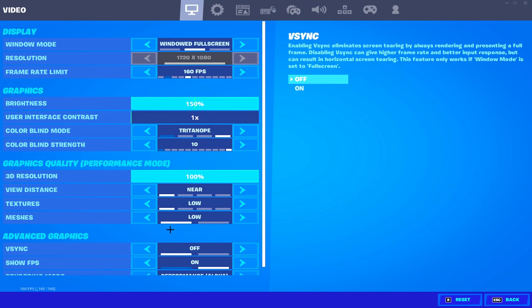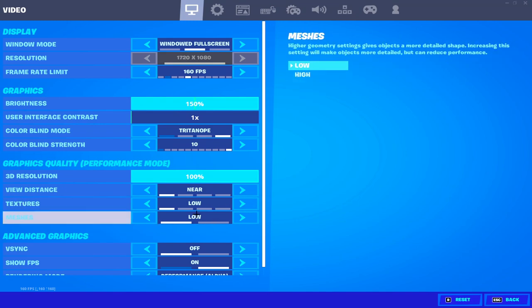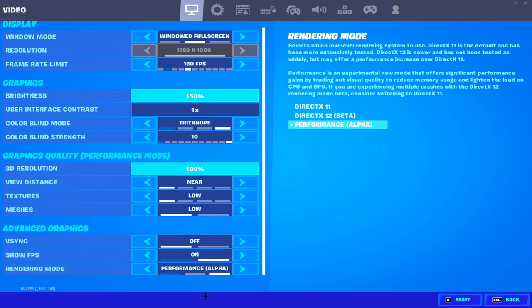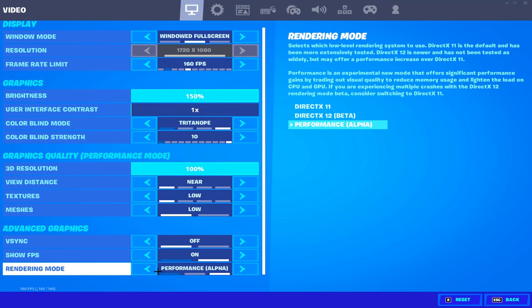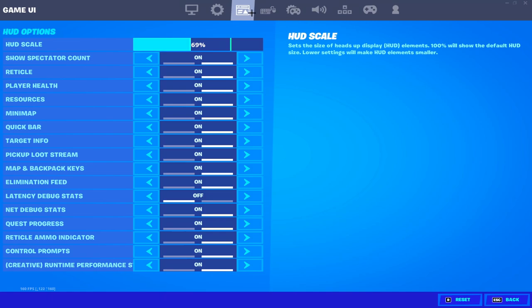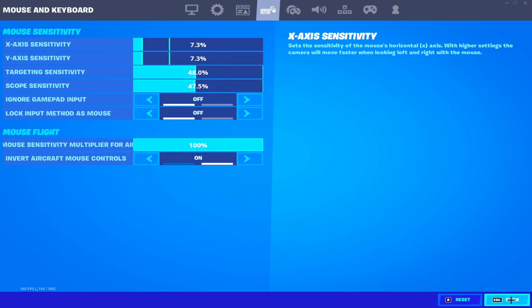Make sure to use the lowest settings on textures, view distance, and meshes. I'll make a comparison video on meshes low vs. high, but for now use low. V-sync — make sure to turn it off. Show FPS — turn it on. Make sure your rendering mode is set to Alpha. Do not use DX11 or DX12 — DX12 will ruin your FPS drastically.